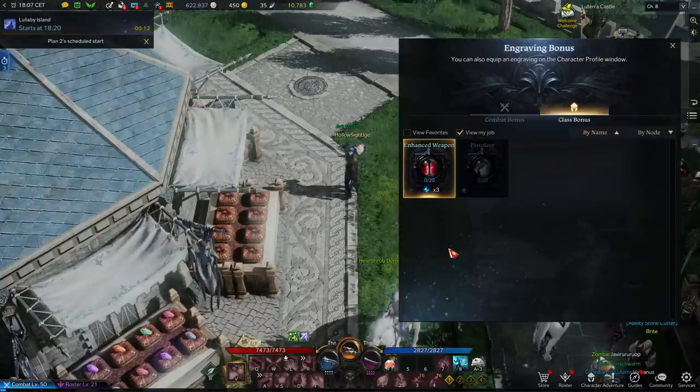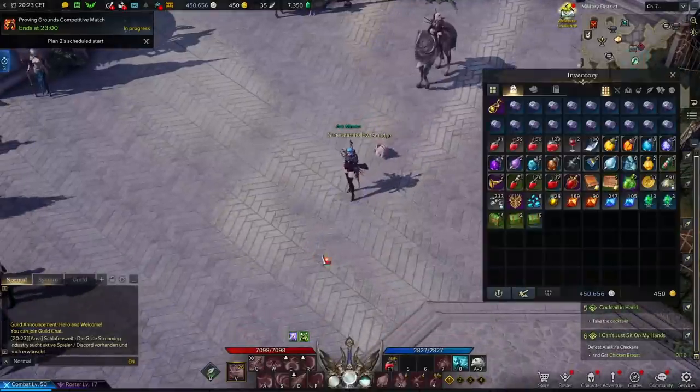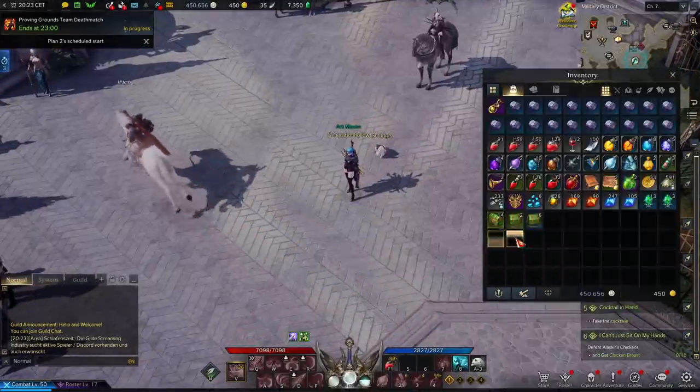Since this is an important choice, you can't actually get both — you need to intentionally unlock the one you want, in my case Enhanced Weapon, and then improve it to get the better levels. This is why engravings are so important, but also why you can mess this up.